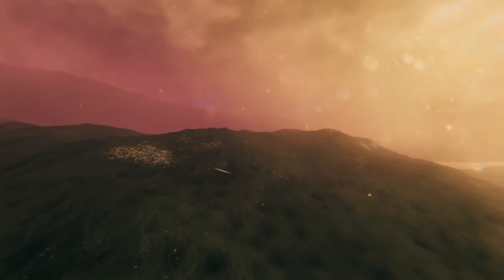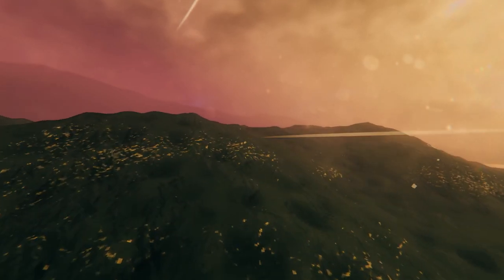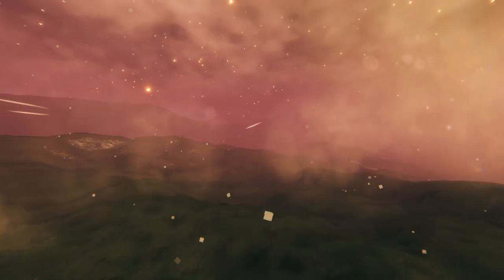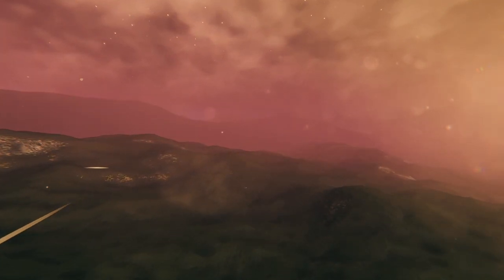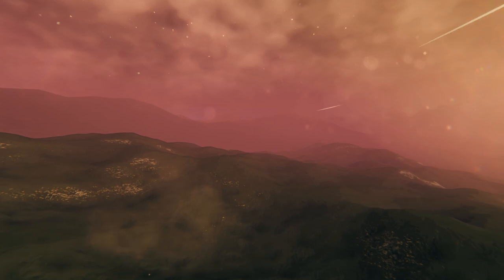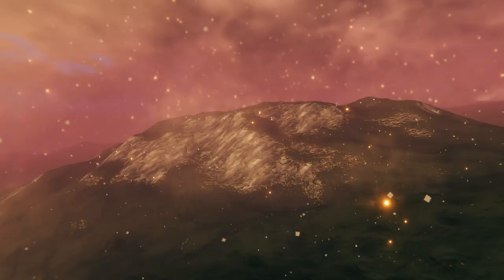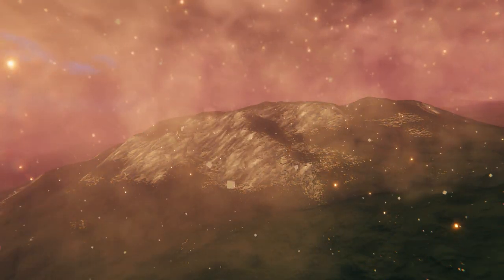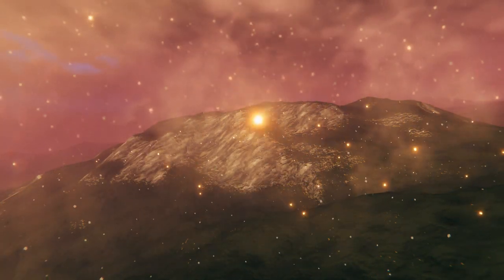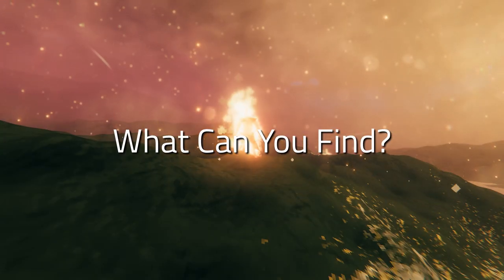It all looks very volcanic, which is really interesting because as of yet there are no volcanoes in Valheim, so it's going to be interesting to see if we get some kind of volcano or volcanic-type feature added to the game — because it would be super fitting for this biome. As well as the ashy plains, there are also these gray, rocky mountain-slash-hill areas; not quite as big as mountains, but the steeper hilly areas have these little gray rocky-looking parts.